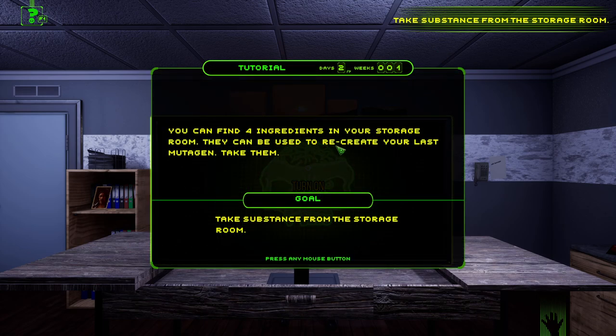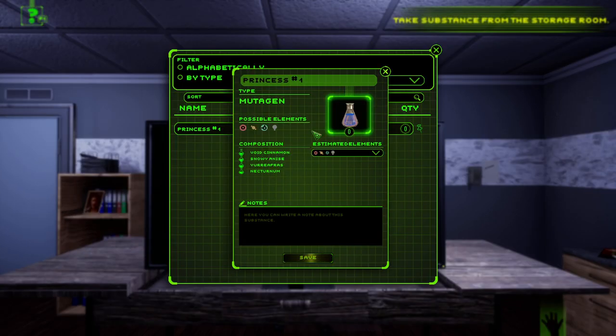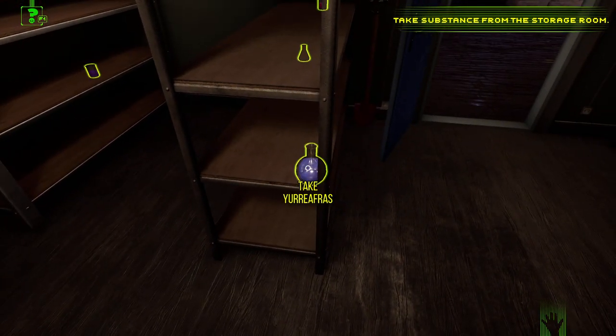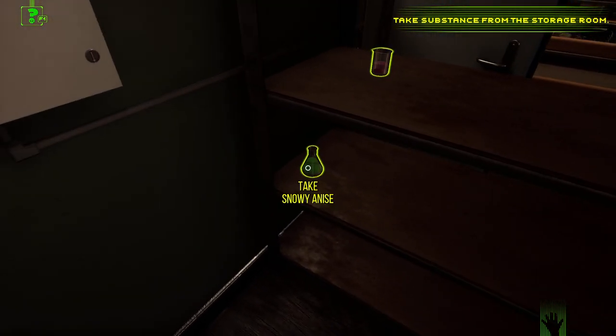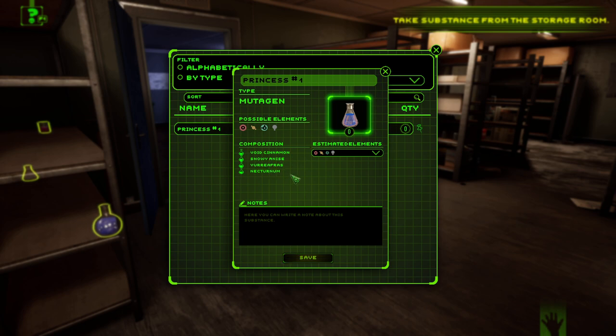You can find four ingredients in your storage room — they can be used to recreate your last mutagen. Take substance from storage. Should I open this again? Avoid cinnamon. There they are! The ingredients: snowy anise, avoid cinnamon — that's not what I ordered. Snowy and anise — yeah, that was in there. Avoid cinnamon, snowy anise, phrase and nectum. Now put them all in the machine.